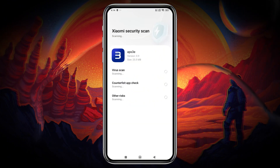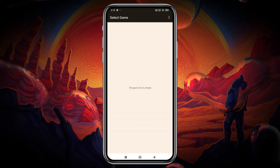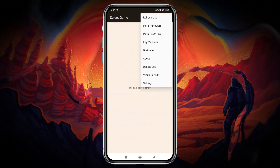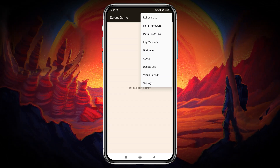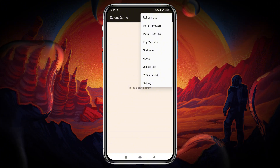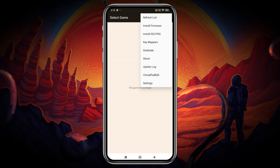This emulator is lightweight and has a simple UI. The game list is currently empty since I'm trying it for the first time, but don't worry, it's not a fake app. By tapping the three dots, you'll find several options, including Install Firmware and Install ISO or PKG. This emulator supports both game formats, along with newly added features like Key Mapper and Virtual Pad Editor, and a Settings option that takes this app to the next level.